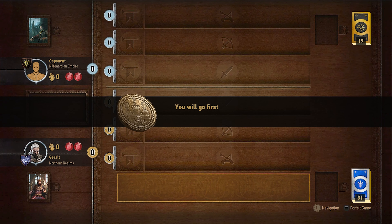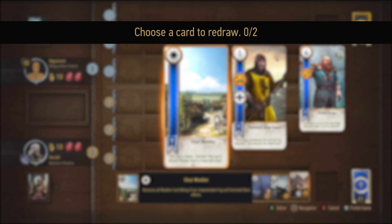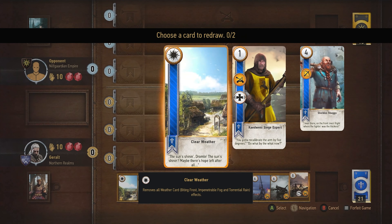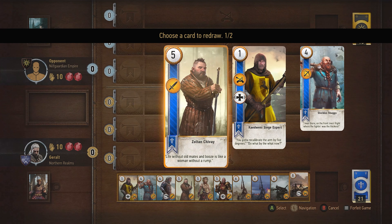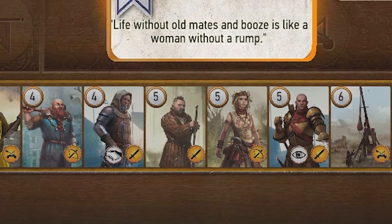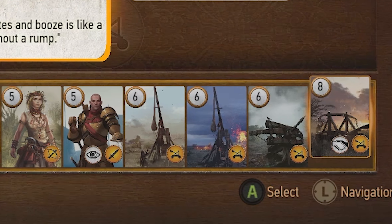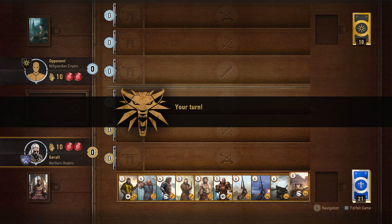In our first match in White Orchard, I was given the opportunity to go first. I had up to two cards in my hand that I could redraw. Looking through my hand, I had a clear weather card, and I decided to get rid of it because my leader card already had the ability to clear weather. Looking through the rest of my hand, I saw some very strong cards, so I decided to keep them all. On my first turn, I played one of my Spy cards.